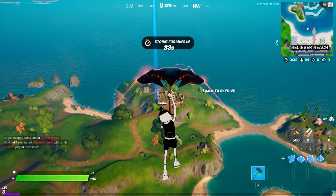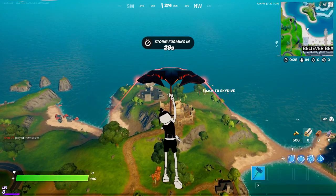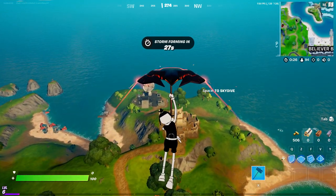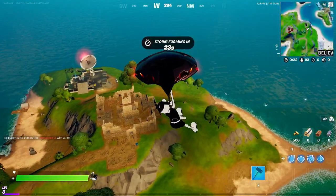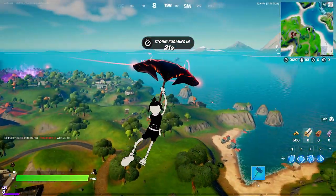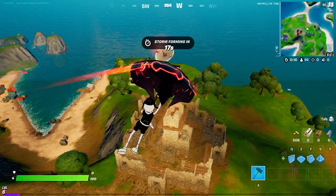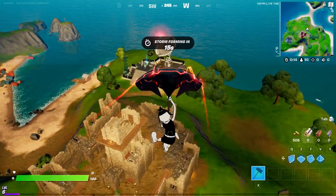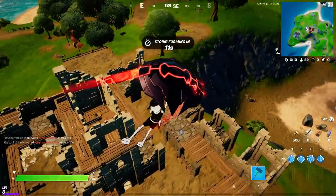Today I'm going to show you how to find bottles of nighty crimson or red in Fort Crumpet. There are three locations and three bottles you need to collect. You can only do it with the tuna fish skin, which you can unlock for nine battle stars - pretty cheap, basically straight away.